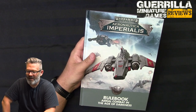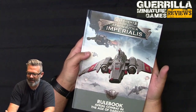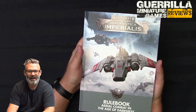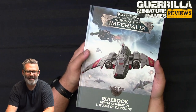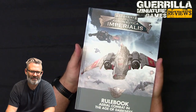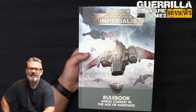Hey everybody, GMG reviewing something new today. It's Warhammer: The Horus Heresy Aeronautica Imperialis, a whole new game set in the Horus Heresy using existing miniatures from the Aeronautica Imperialis line, pitting Legions Astartes aircraft against each other with some Divisio Aeronautica support. There's even a Custodes plane to come back the Loyalists. So this is effectively new army lists — new air corps lists — for the existing core game of Aeronautica Imperialis.